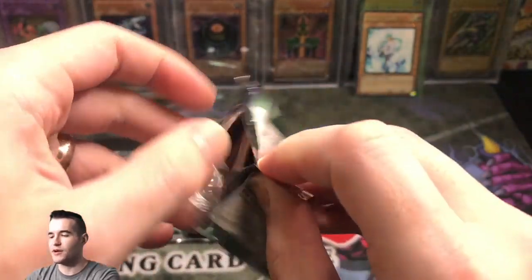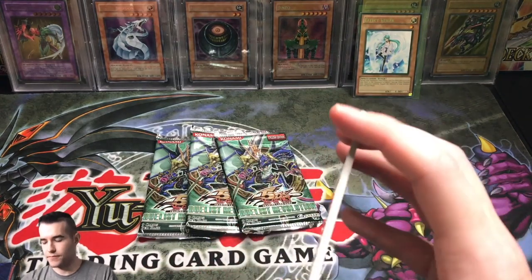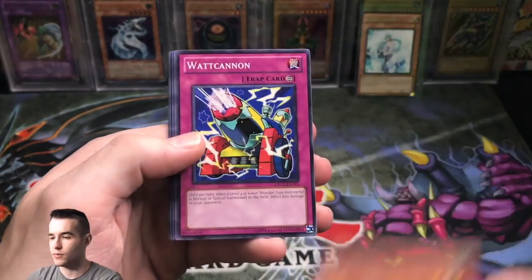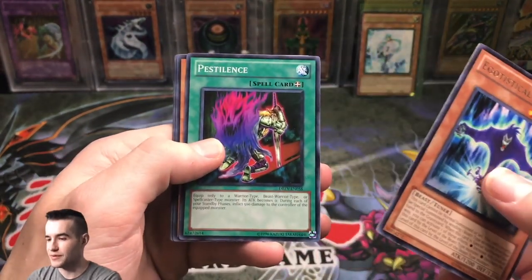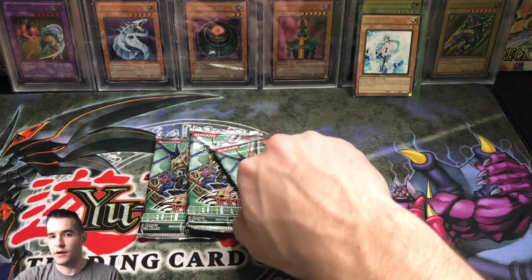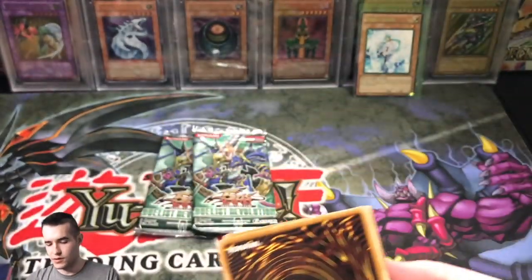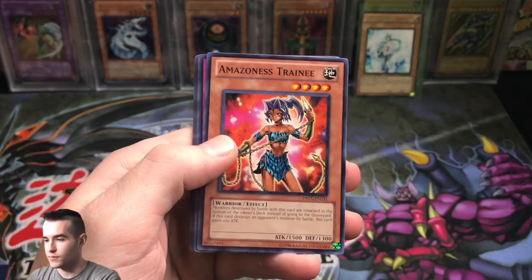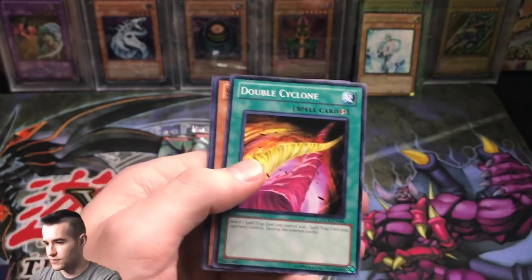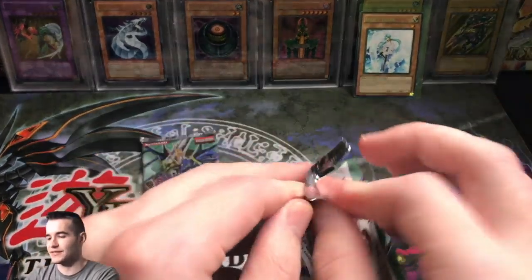I've noticed that when I open Duelist Rev, the packs are huge — the cards seem way bigger than the packs. Pack two: Flame Veil Pound, Amazon's Fighting Spirit, Mind Mole, Watt Cannon, Egotistical Ape, Pestilence, Amazonist Trainee, Blind Spot Strike, and Rhino Taurus. Nothing in that one. Three packs to go. Pack three: Queen's Palm, Amazonist Trainee, Battle Instinct, Bicorn Re-M, and Amazonist Scouts. Also Double Cyclone again — interesting that the same cards appear in both Duelist Rev and Duelist Pack Yusei since they came out around the same time.